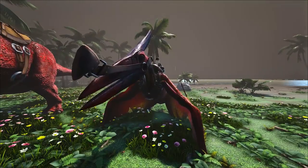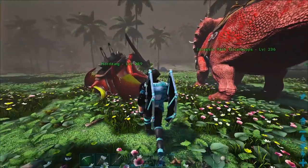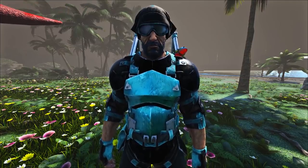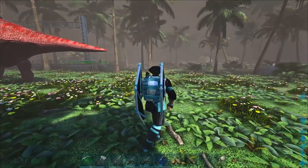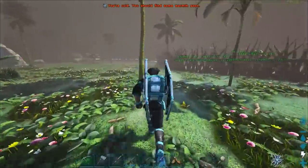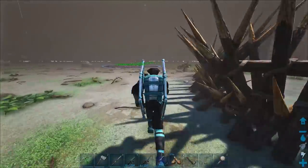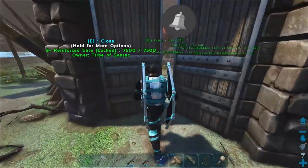Hey guys, welcome back to a brand new episode of ARK here on Jurassic Park. Today we're going to be taming a crystal wyvern. I know I said I wasn't going to do that, but I really need to tame this specific one. You guys will see later in the video — it's a 216 and it has event colors: purple, blue, black, and cyan crystals on its head. I just need to get it.